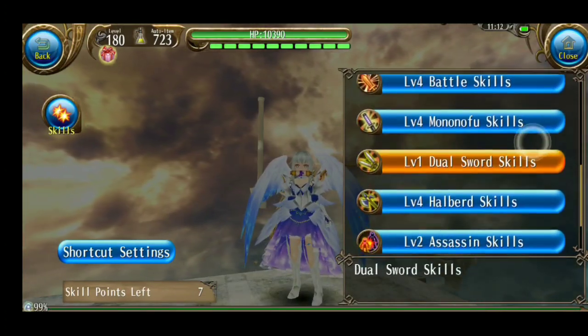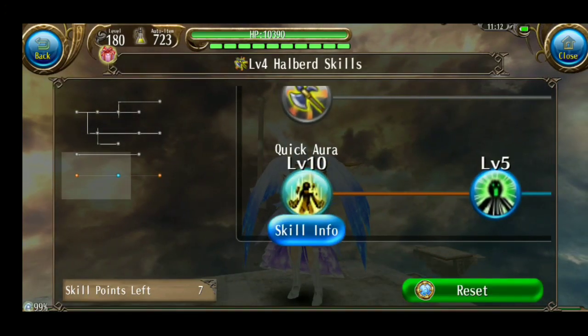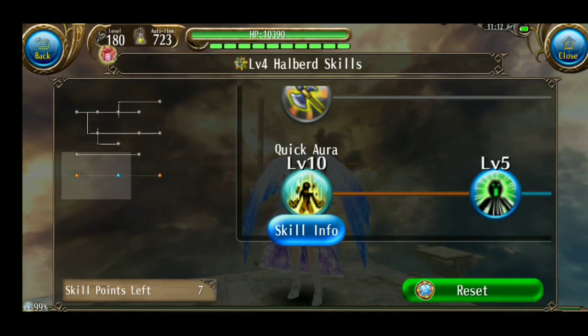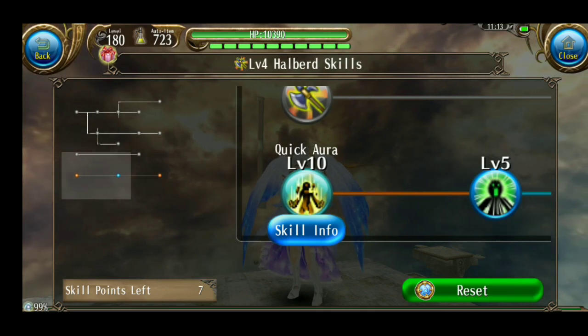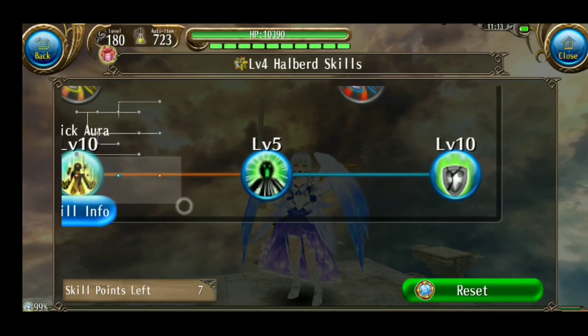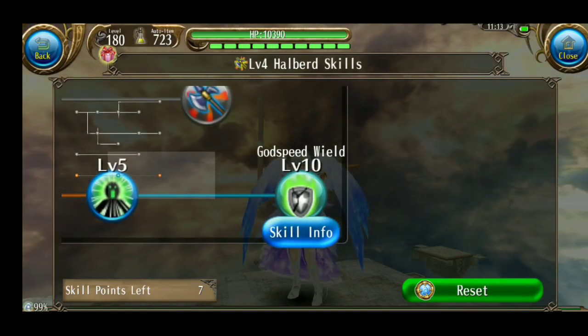Next rival spot battle — Halbert. Di sini quick aura level 10, ini juga untuk solo no buff. Karena kalau tidak ada quick aura ini, aku tidak bisa bikin attack speed no delay. Jadi harus pakai giga speed pot minimal. Jadi aku ambil quick aura level 10. Ini GSW, pakai untuk pass party. Kalau solo itu agak berisiko.